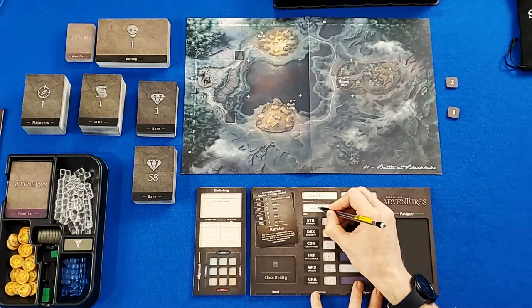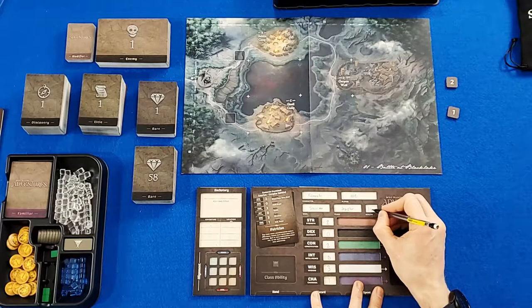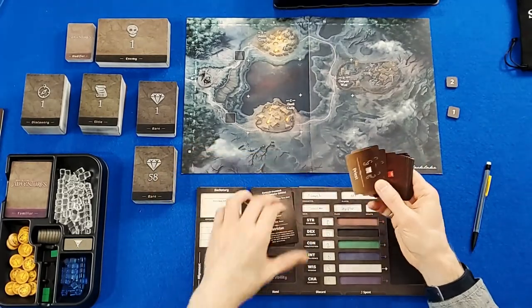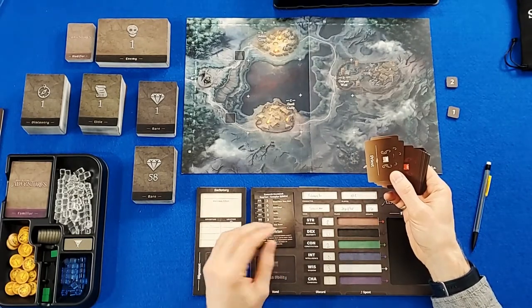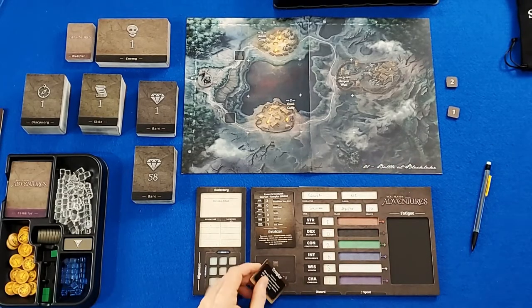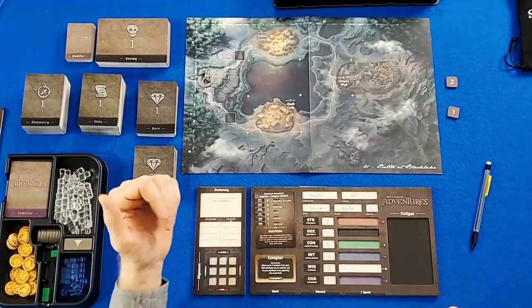Our race is going to be Saurian, and our class is going to be Templar. Our health is going to be 16. Your statistics will differ depending on which pre-generated character you pick, but health always starts at 16 — it doesn't matter which character you're playing, they all start with 16 health. The only way to start with higher health is to bring in a character from the Roleplayer dice game, which we're not covering here. We then find our class card — Templar is white — and flip it over. This gives us our ability usable one time between rests, which refreshes every time we rest.